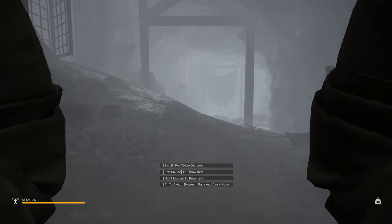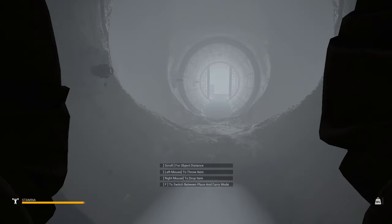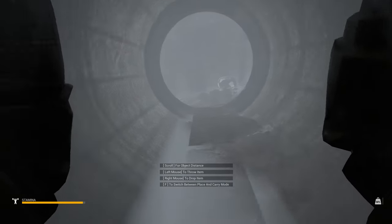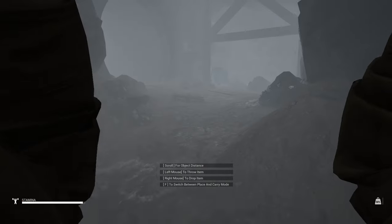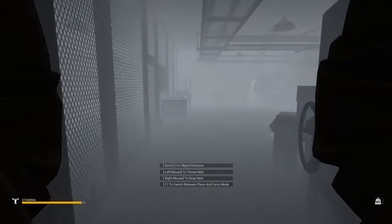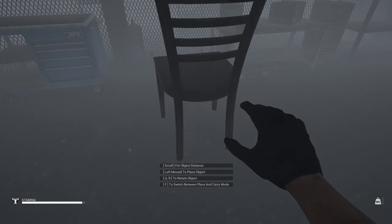So we're gonna go in here. I have the gamma way up because not only is it the mist right now, but it's a dark tunnel — so we can see a little better. You're gonna come all the way in here into this room, and you can't see a damn thing because of the mist.